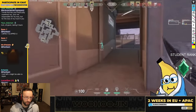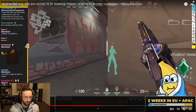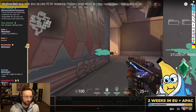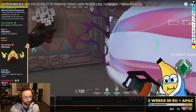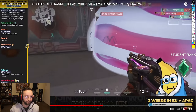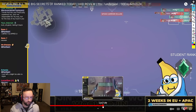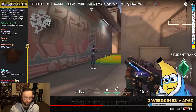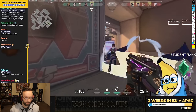Looking at three on A now because of early info — they've rotated for sure. There's one in CT, might be one in back site, and probably one on the entrance to A main. We don't need to rush here — we can actually wait for Chamber to take contact. We have so much room to stage the satchel and communicate that we're doing it. Right now we should be actively talking.